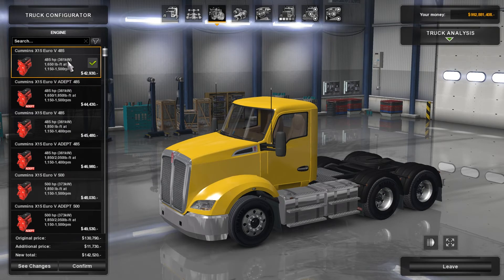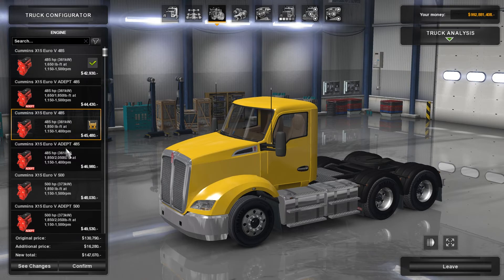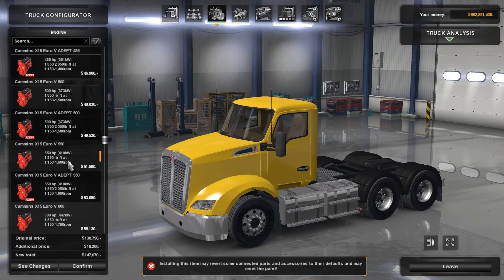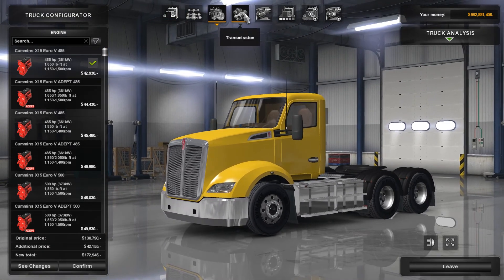There are quite a few 405 options here. There's also something labeled 'ADEPT' — if any of you know what that is, please tell me. This one has 200 foot-pound more torque. You've also got some 500s, 550s, and 600s, so it's a fairly narrow range — about 115 horsepower and 400 foot-pound of torque difference between the lowest and highest engines.